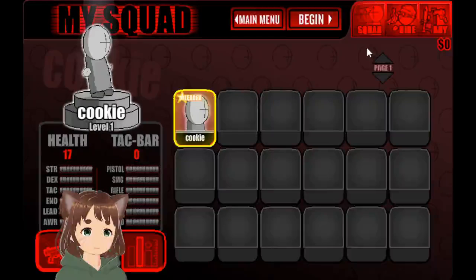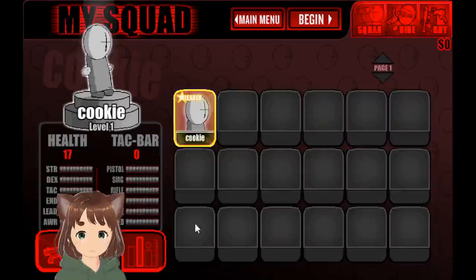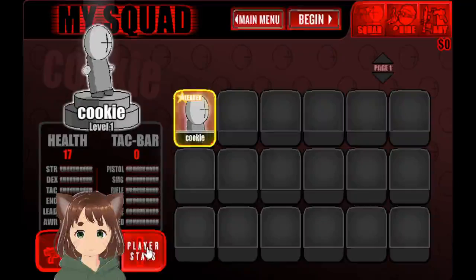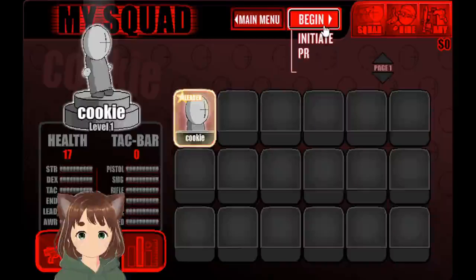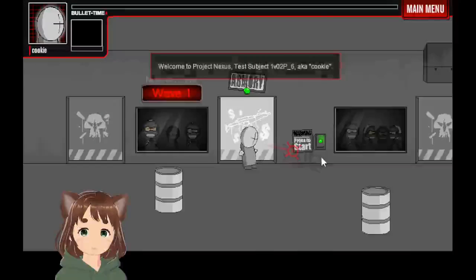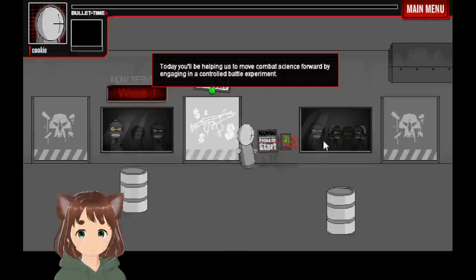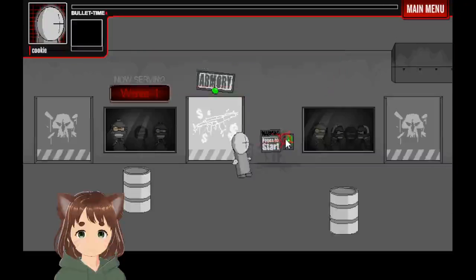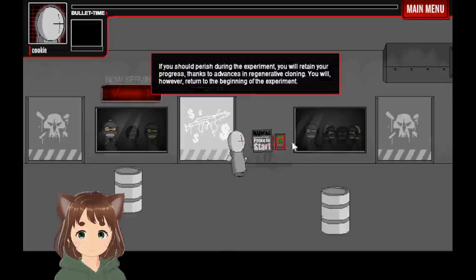We have zero dollars. Later on, I can go over this, but we can buy stuff from the store or hire people to help us. But what we need are experience points, which we do not have yet, but we will get them. If you die, you can start over, basically.